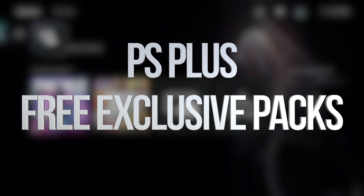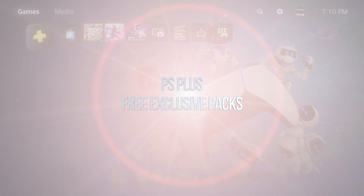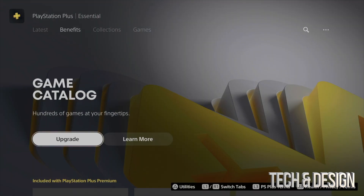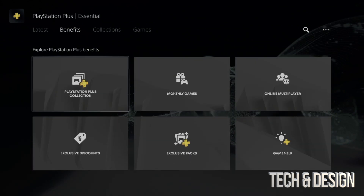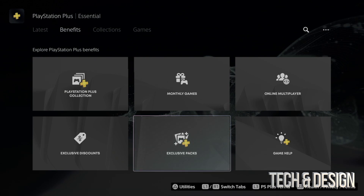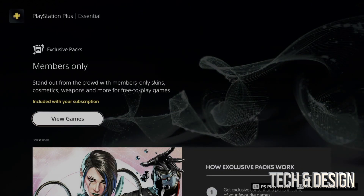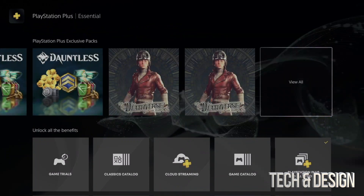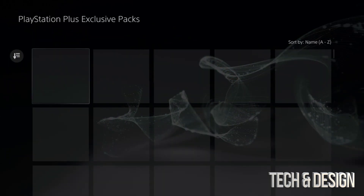In today's video we're looking at your PlayStation Plus membership. Go all the way to PS Plus, and on the left-hand side scroll down once using R1. Keep going down and you're going to see Exclusive Packs down here below. Tap on it, go down, and then all the way to the right hit 'View All' — you're going to see every single thing from there.